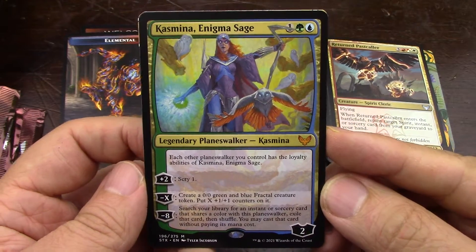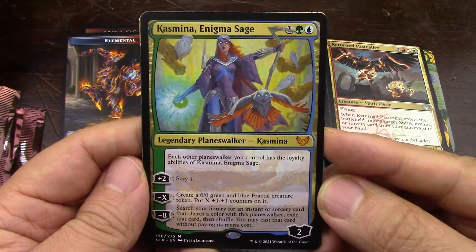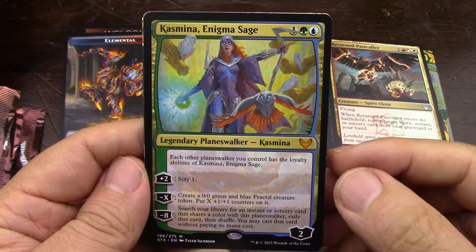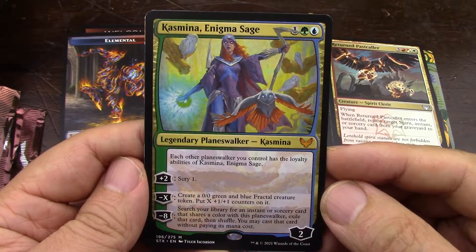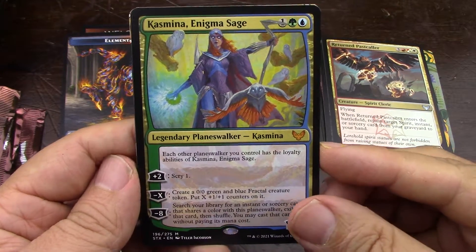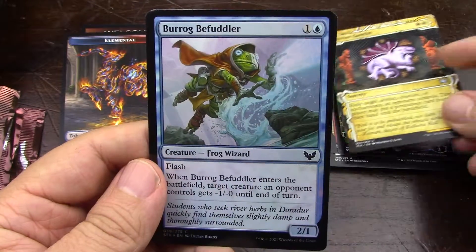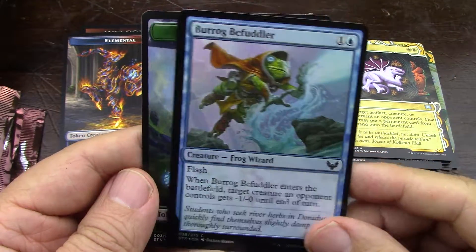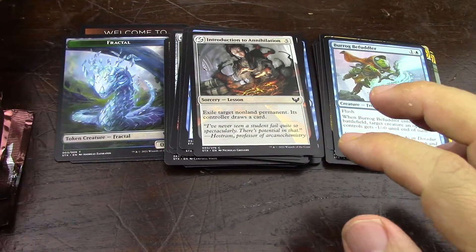Wow, that's really cool — an interesting Planeswalker. I have not seen it be dominant in any way, even though it's a 3-drop Planeswalker, and 3-drop Planeswalkers are expected to be really, really powerful. Apparently this one is not. Still a very good pull — I'll take it, I'm not going to complain. That's a foil common. There's going to be some frogs coming in Midnight Hunt, so that should be interesting.